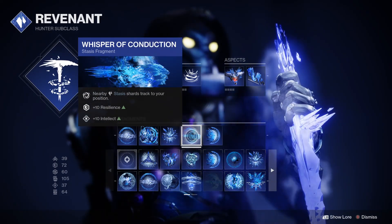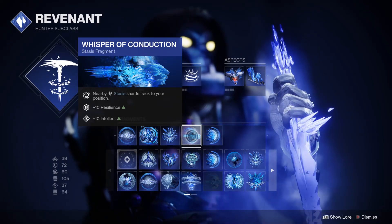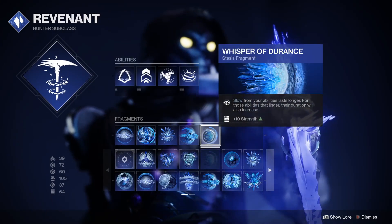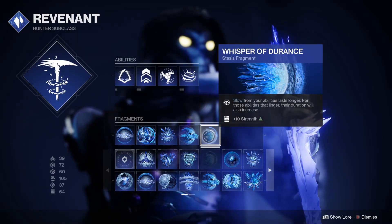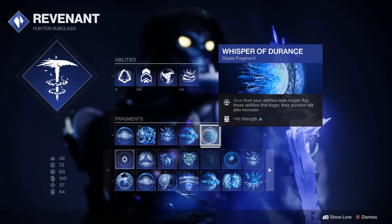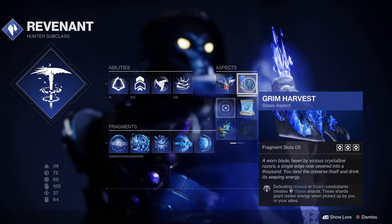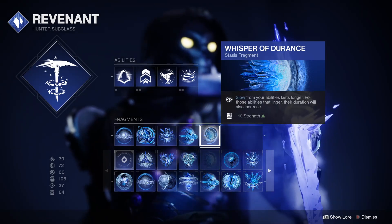Then we're going to be running Whisper of Conduction, so you do not have to be tracking down all those Stasis shards — they will be coming to you — and for a nice little bump in Resilience and Intellect. And for the final fragment, we're going to be running Whisper of Durance. Slow from your abilities lasts longer, and those abilities that linger, their duration will also increase, plus 10 strength. The slow makes it easier to take advantage of the Grim Harvest fragment, and I believe it makes your Duskfield Grenade last longer as well.